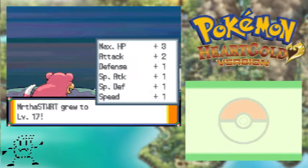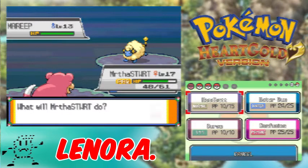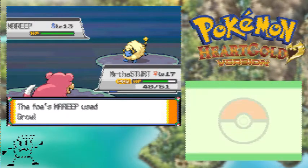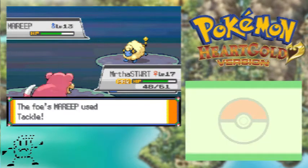The second gym leader in Black and White — it's going to bother me that I can't remember their name. Will in the future, please put that name down in the description for me, because I'm a busy man — I'm killing Mareeps and there's nothing you can do about it. I'm also at a very huge disadvantage right now.